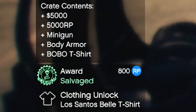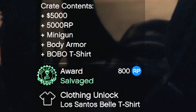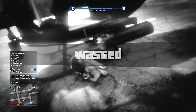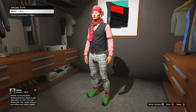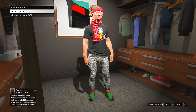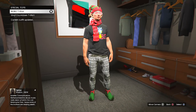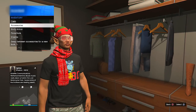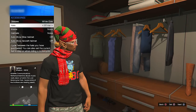I'm going to show you what this Bobo t-shirt looks like in just a few moments. I've also just realized watching this video back that I unlocked a Los Santos Bell t-shirt as well, which I didn't even know about. But the Bobo t-shirt, as you can see, looks very nice — it's Bobo in red and you've got like a monkey on it. There are different t-shirts every day, so make sure to do this every day to get the new tops.